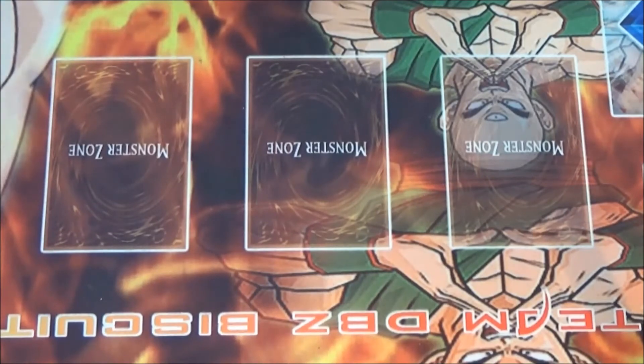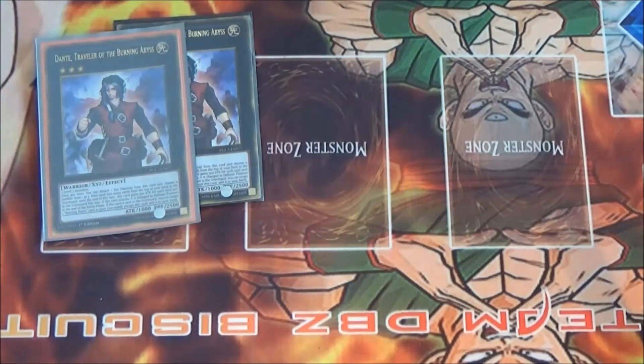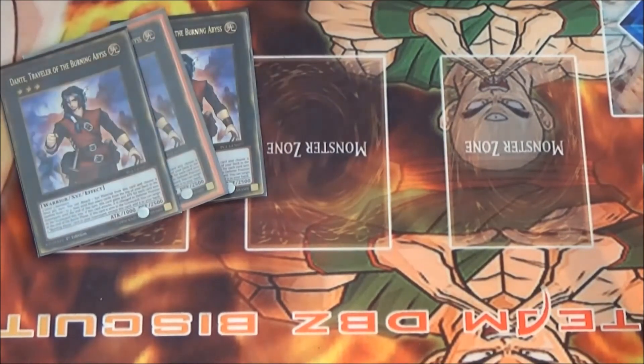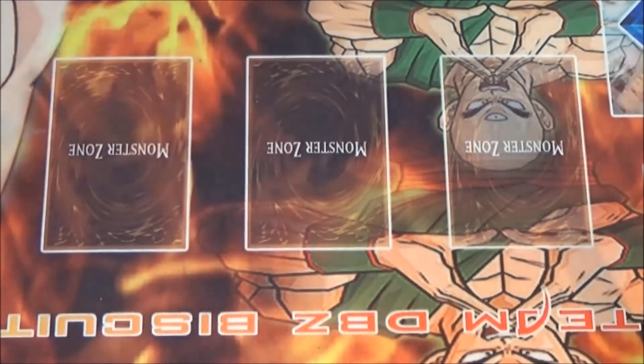We're running the traditional Burning Abyss three Dantes. Dante's great — it mills three every time, not to mention the 2,500 attack boost. It makes a one-turn kill very achievable — not a first-turn kill because you can't attack turn one, but definitely an OTK possibility. Three Dantes are all I do for Xyz; everything else is synchro-based.